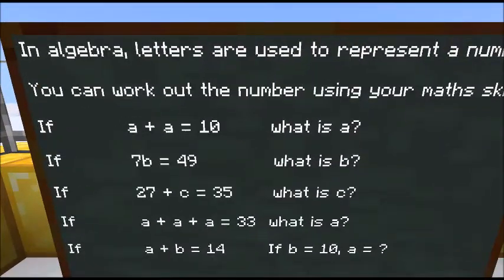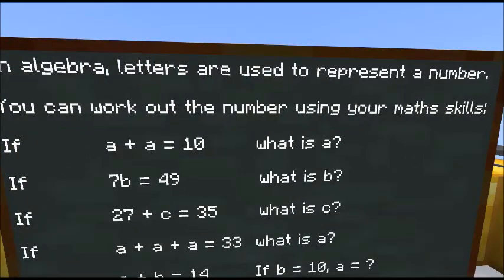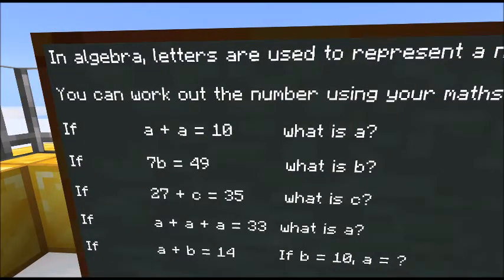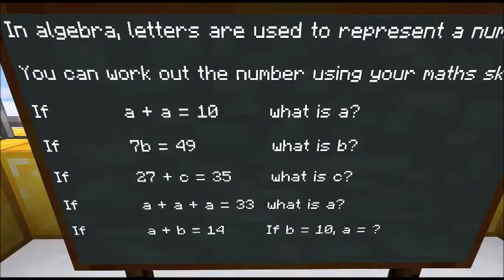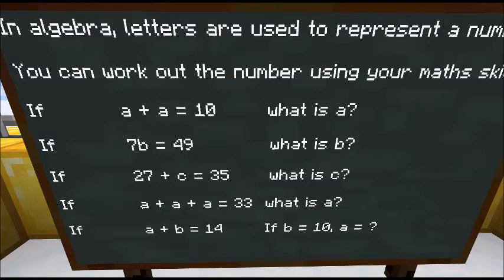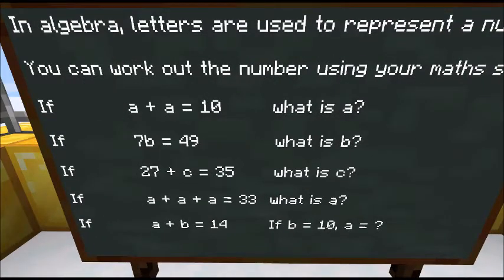In algebra, letters are used to represent a number. I've shown you how we can use letters to represent items — they can also be used to represent a number, and you can work out the number using your maths skills. So if A add A equals 10, what's A? A add A — they've got to be the same number. For example, A can't be 6 and then A be 4 — that's like saying a cow is a lion and also an elephant. What number, if you add it to itself, makes 10? Hopefully you've got 5.